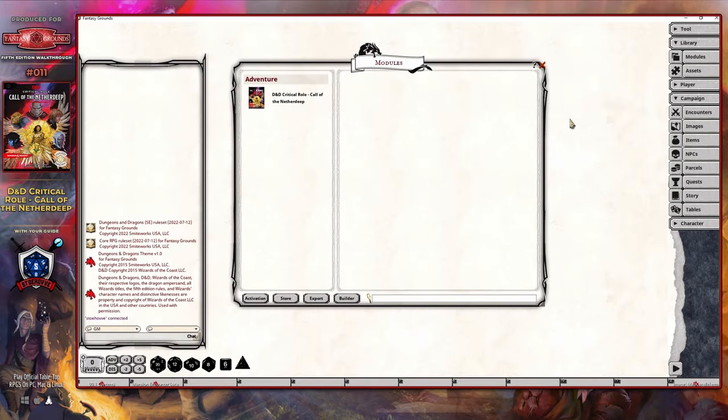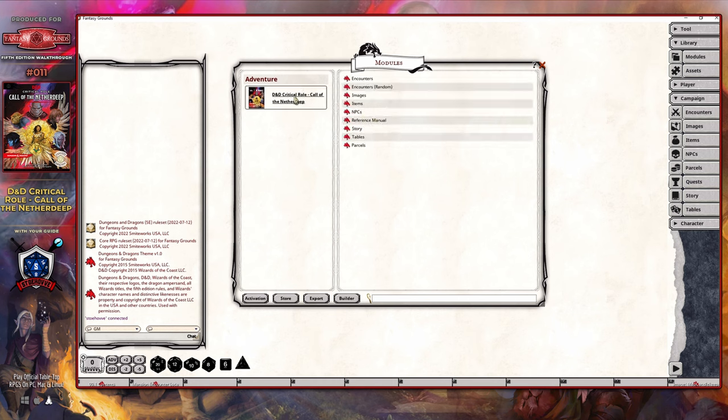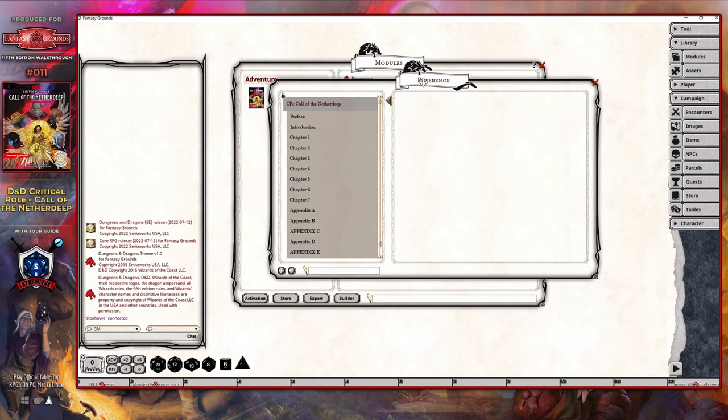Due to the level of complexity of this particular campaign, the place you're going to want to start is within the reference manual that is actually published as part of this module. You can find that by clicking on the adventure campaign guide and accessing the reference manual in order to pop that open. As a dungeon master, I recommend that you start with the introduction.